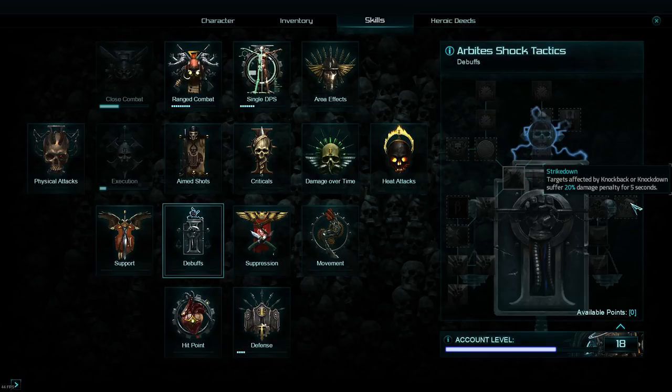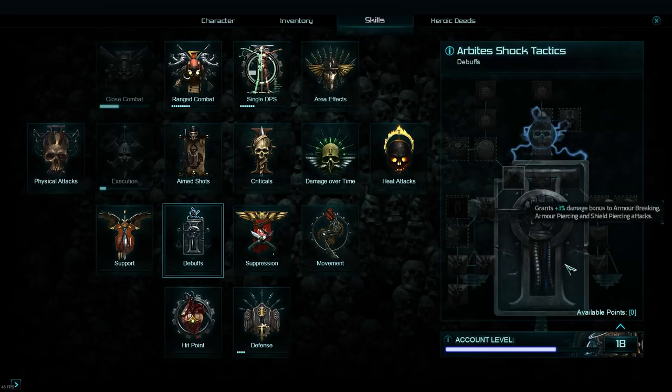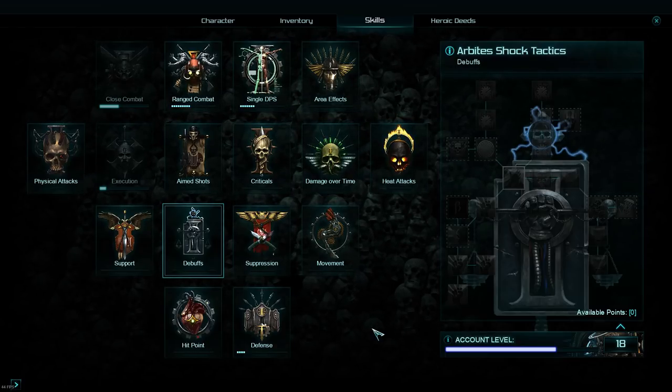20% damage after an enemy has been knocked down is fine, but you have to knock them down first. Whereas the poison tree's 20% damage reduction just requires them to be poisoned — so the debuff tree effects are going to be far more situational. That actually covers all the skills I think are worth using.